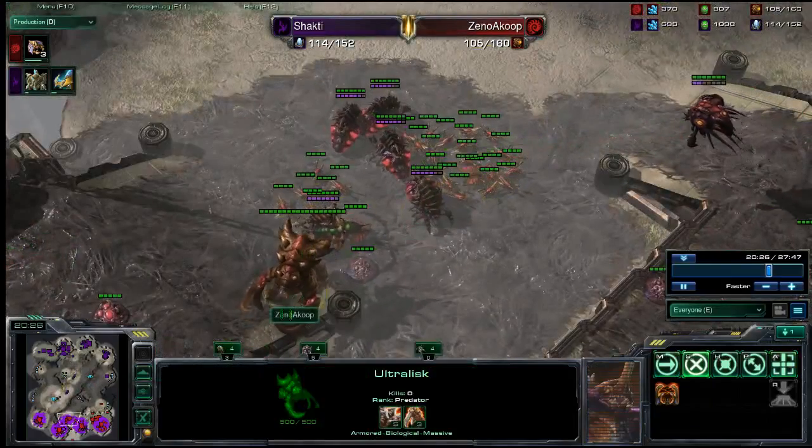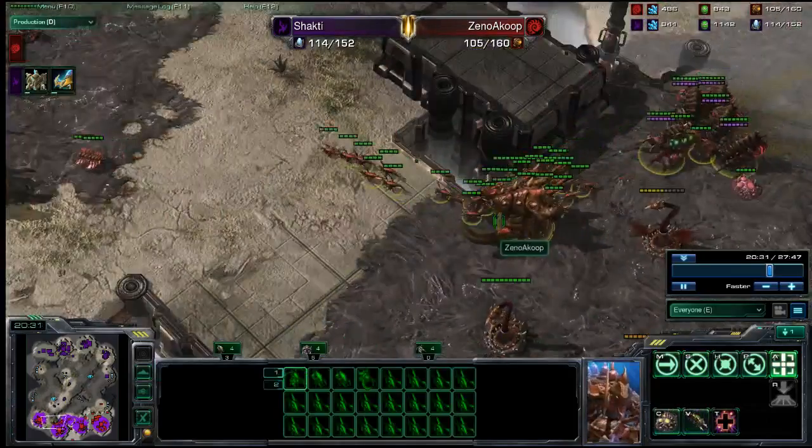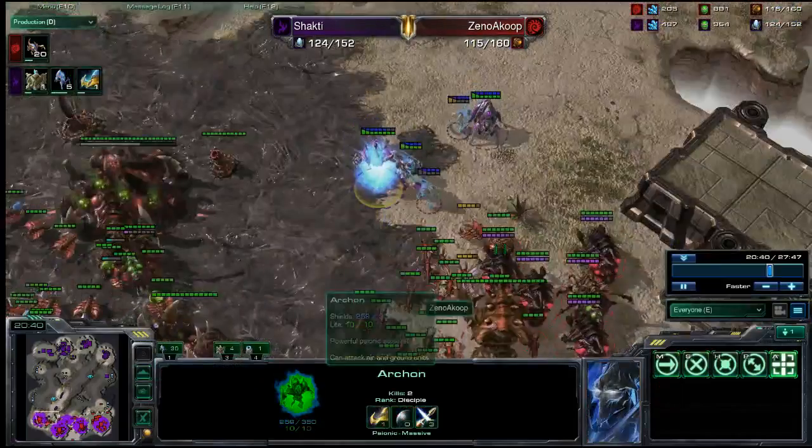But what did that attack do for Xeno? He was back in the supply lead before that last round of Warpins. He secured his fourth base and feels very safe in it. He was able to deny the fifth of his Protoss opponent. All in all, very successful even though he lost most of the attacking force - infestors, a large number of Zerglings, and a couple of Ultralisks are still safe, so he can use them to defend the incoming aggression.